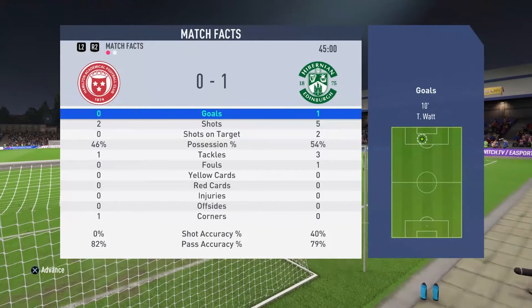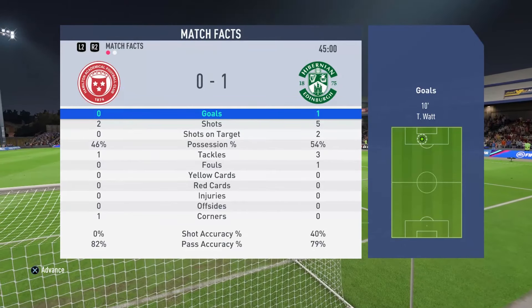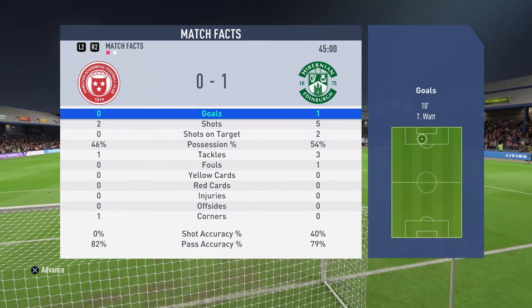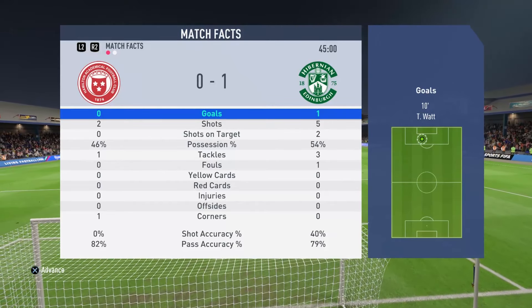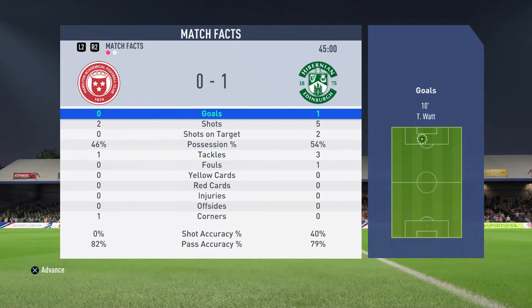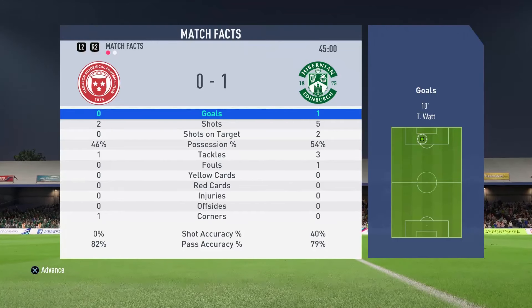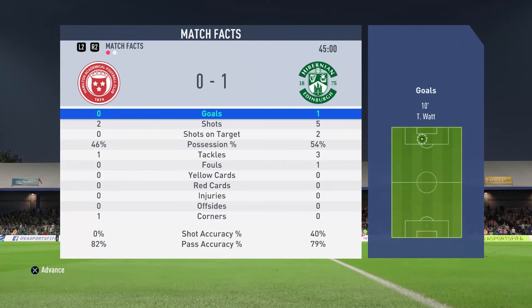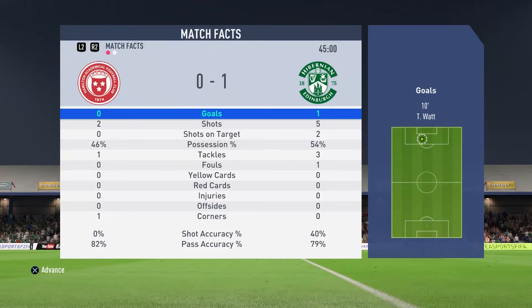Looking at our match facts for this game so far. Hamilton: zero goals, two shots, none on target with a shooting accuracy of zero. Hibernian: one goal, five shots, two on target with a shooting accuracy of 40%. We are quite low on the passing accuracy with 79% to Hamilton's 82%, and just leading the possession battle with 54% to 46%. Without further ado, we're going to jump straight into this second half.